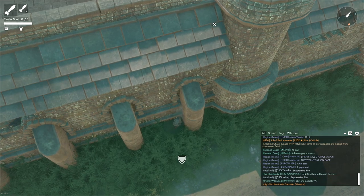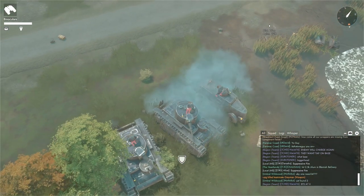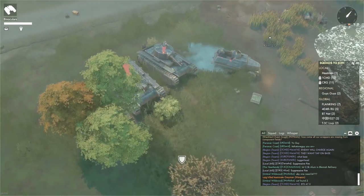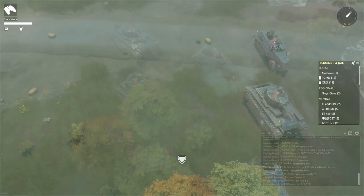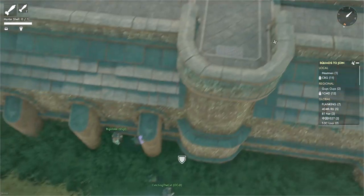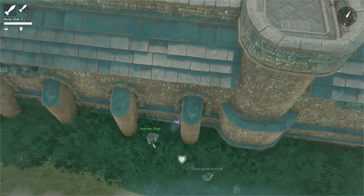Mortar shells can also be effective at combating all but the most heavily armored vehicles. Vehicles such as armored cars or half-tracks can quickly be disabled with a few strategic mortar shots, while most unarmored vehicles can be instantly disabled with a direct shot. You'll quickly get a feel for the types of targets you can effectively use the mortar against.